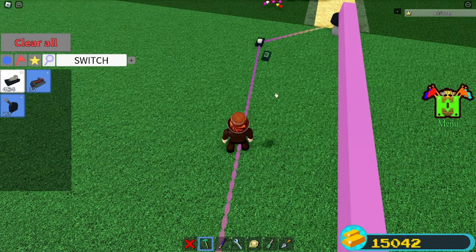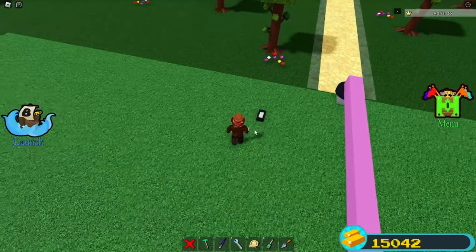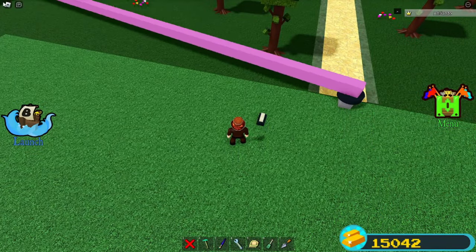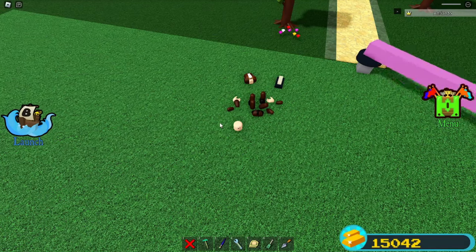Place a switch block down and simply select everything here. Turn off collision, turn off anchor mode, and activate it with the switch. Now all you have to do is just reset your character. And yeah, that's how you can make yourself a super simple AFK gold grinder.